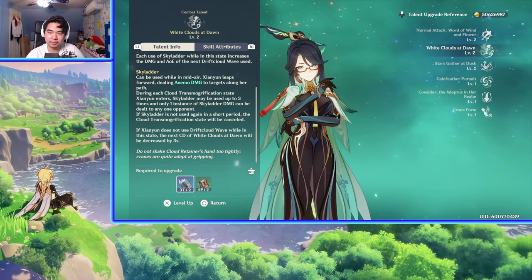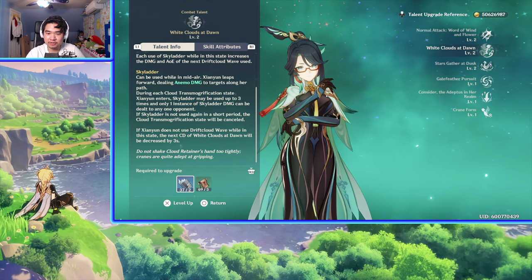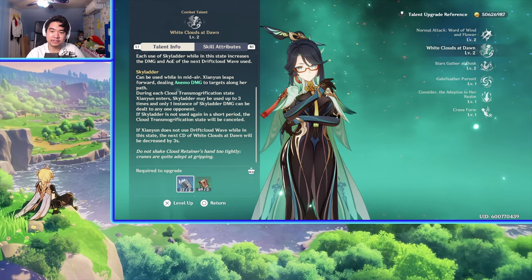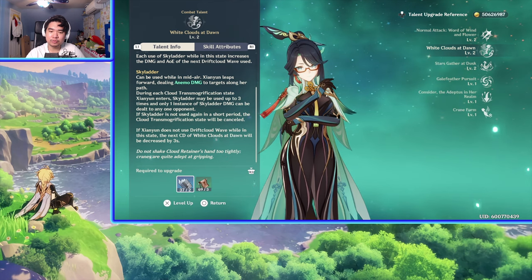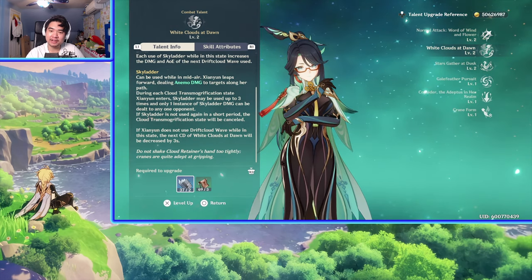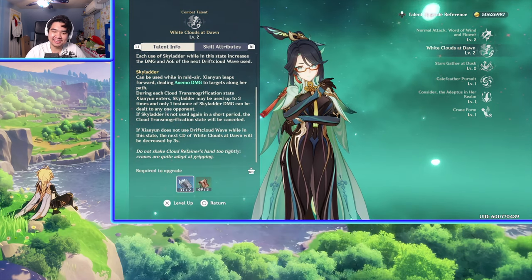If Sky Ladder is not used again in a short period, the state cancels and it goes back on cooldown. If Shen Yun doesn't use Drift Cloud Wave while in this state, the cooldown of White Cloud at Dawn will be decreased by 3 seconds — so that's really good for just traveling around. There's also a fun lore note: 'Don't shake Cloud Retainer's hand too tightly. Adepts are skilled at gripping.' Basically confirming that Shen Yun be gripping.